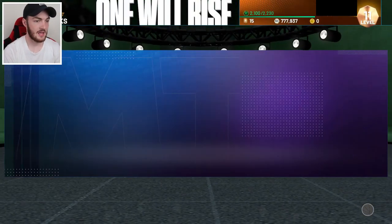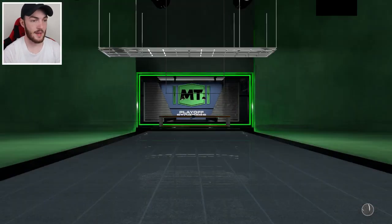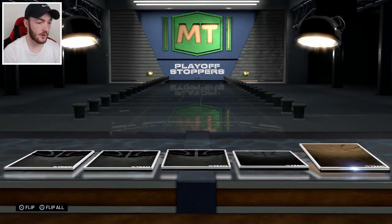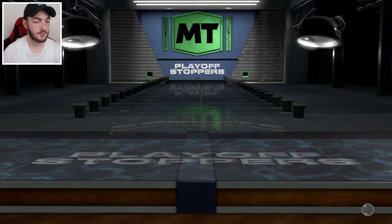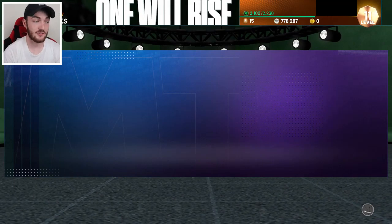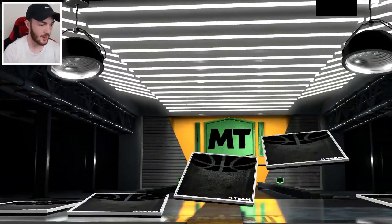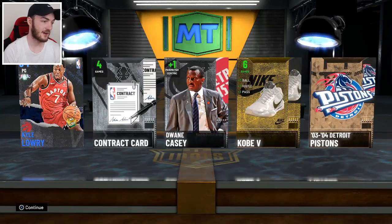Got a playoff stopper and a manager nerdy pack right here before we dive back into those Finals packs to see if we can get another LeBron pull. Playoff stopper only got an emerald — it's gonna be an Eric Bled. I would absolutely love to pull a free pink diamond Manu Ginobili, but those odds are not on our side. Nothing shaking — we get a sapphire Kyle Lowry.